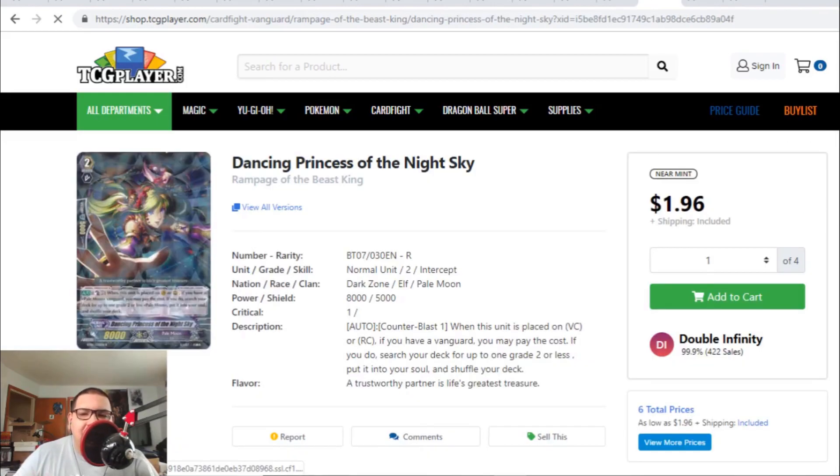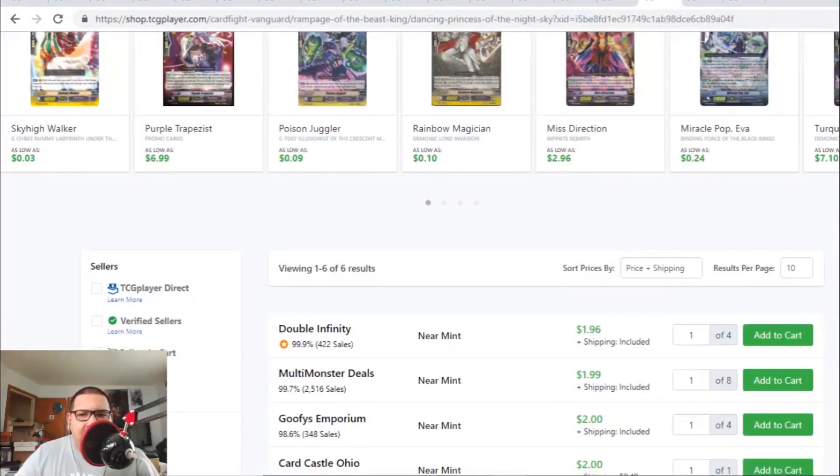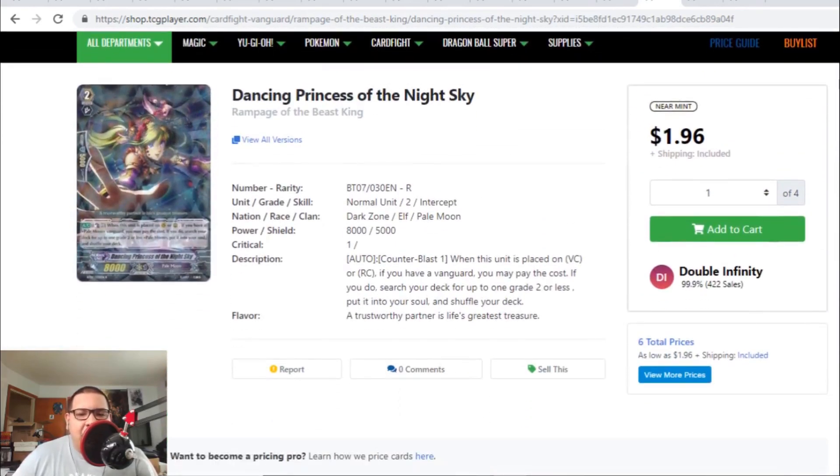Dancing Princess of the Night Sky — this Rare Grade 2 for Pale Moon does the same thing as the Rare Grade 2 for Dark Irregulars, but for Pale Moon. At the moment this card is going for $1 to $2, but I can guarantee that since we're getting more Pale Moon support coming up, I'm pretty sure this card will go up to the $5 range — possibly even more. Dancing Princess of the Night Sky will go up once the Pale Moon support comes out.